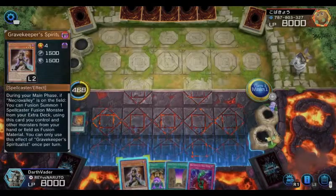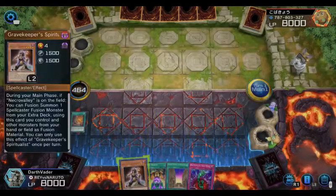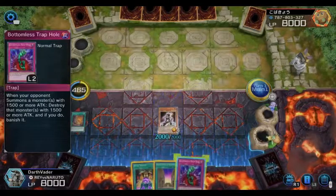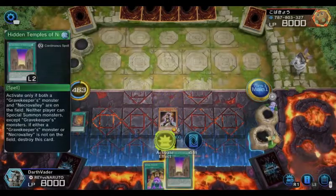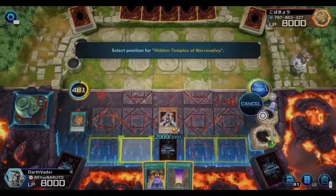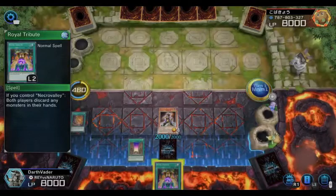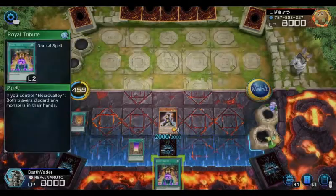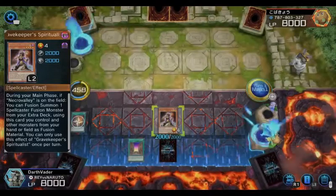I'll set Necrovalley and activate her true effect to bring out my fusion, with Bottomless to protect her. Now he can't special summon and I'm gonna discard his whole hand — couldn't ask for a better hand.